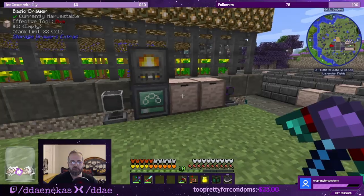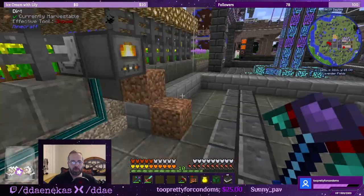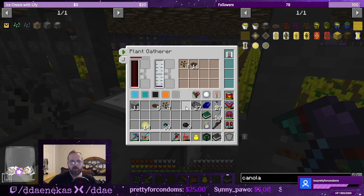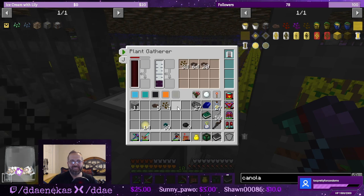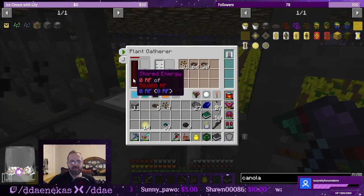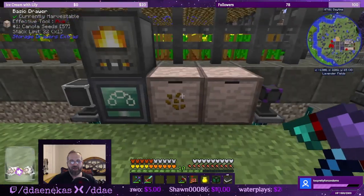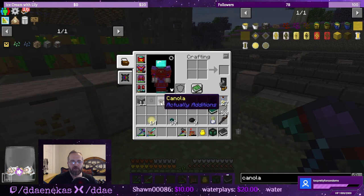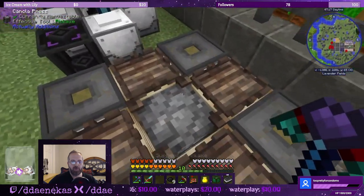Now we just need to jump start the system. This guy already has power — that's great. Let's jump start the system with coal. This guy should start. Range add-on — there we go. Is it gathering faster than the pipes can move? Could be a blessing or a curse. It's putting the canola seeds in here, but there's so many seeds it hasn't gotten to canola yet. Let's put these five canola in here — it's already moved that five canola to the canola press.